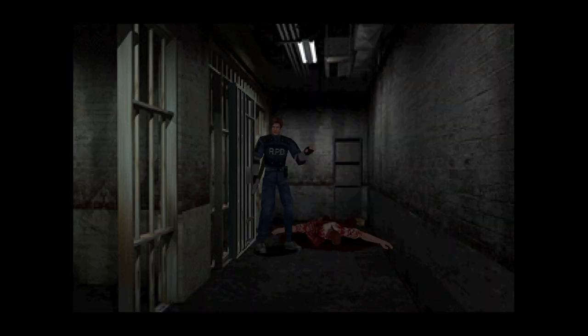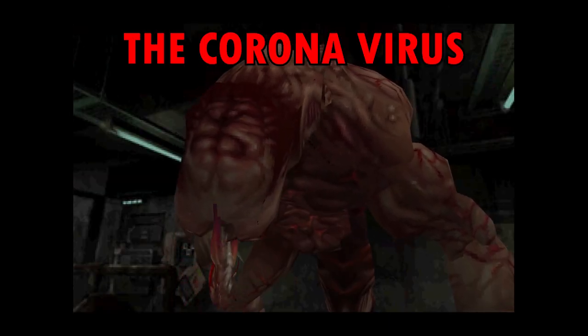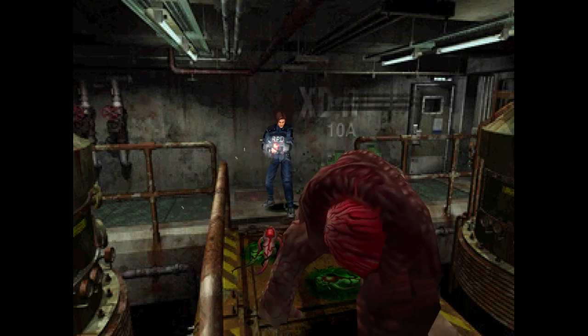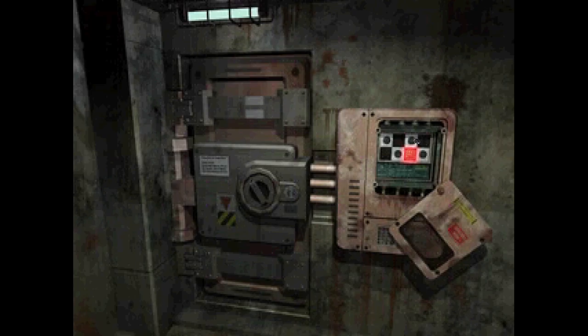Ada runs away and we go after her. In the plugs room, we meet the thing that crawled out of Ben — it's all grown up now. This is a mini boss battle. Meet the coronavirus. I had my machine gun fully loaded and this took like two minutes. Now we plug in the plugs and go to the second third of the game — the sewers.